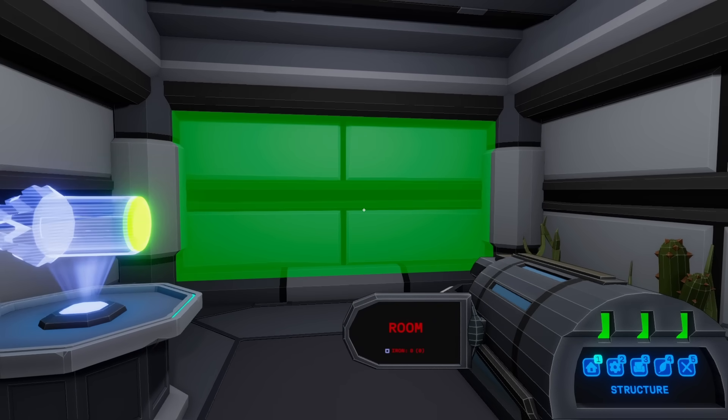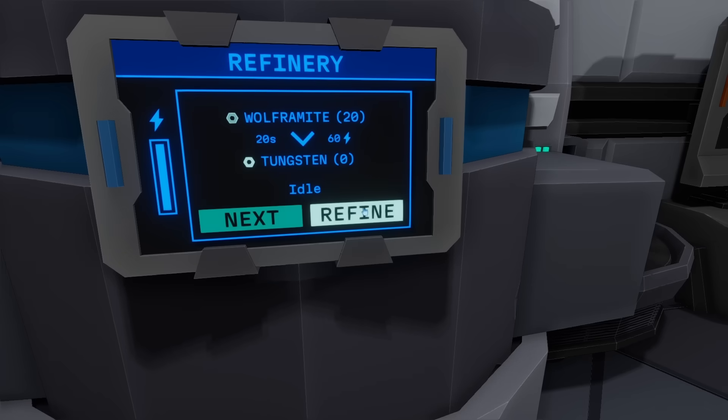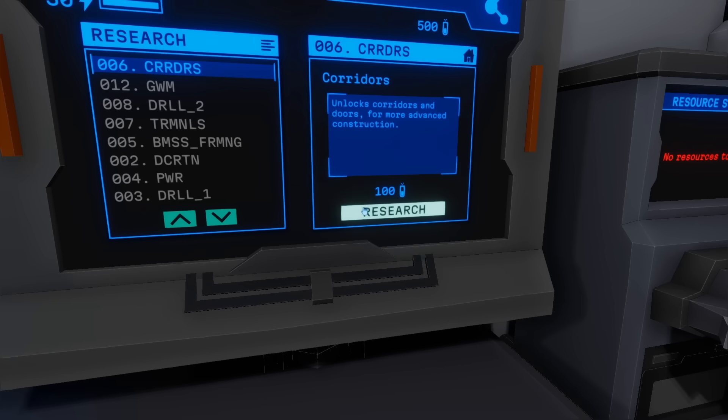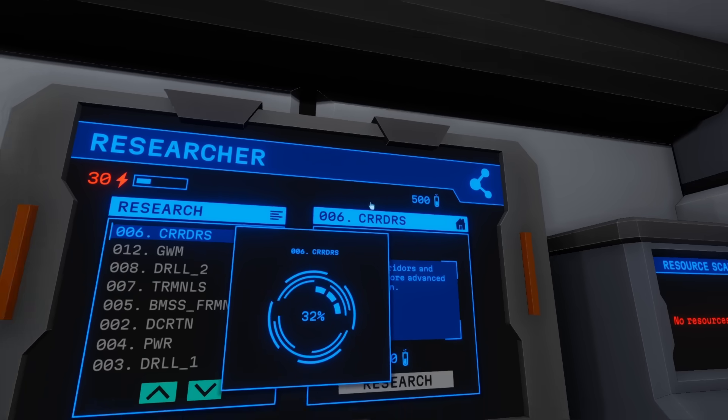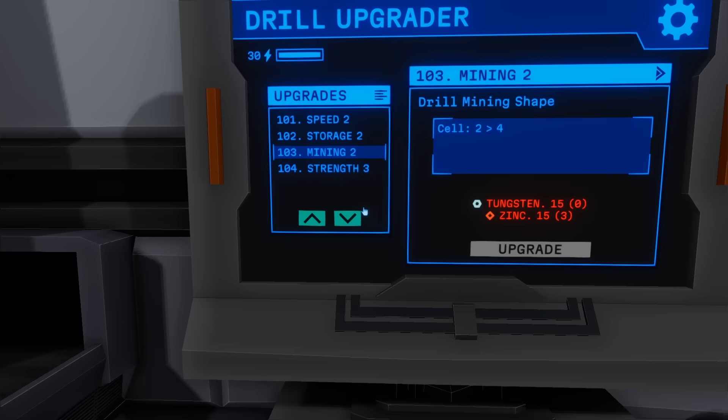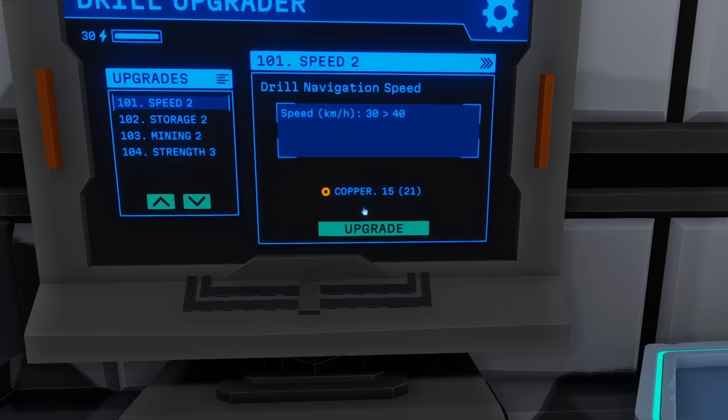For that I need more iron, which I don't have any to refine, but I can refine all this tungsten. There are also corridors for more advanced construction — I have the research points to back it. Tungsten is also used for additional upgrades like mining and strength, but right now the only thing I can afford is speed.